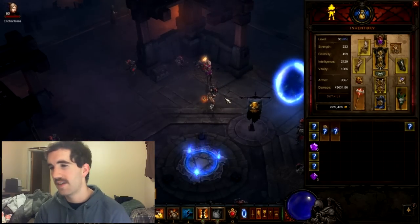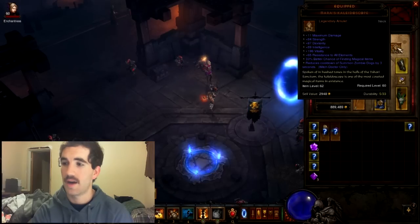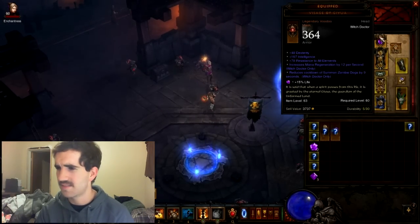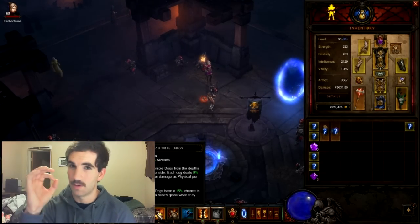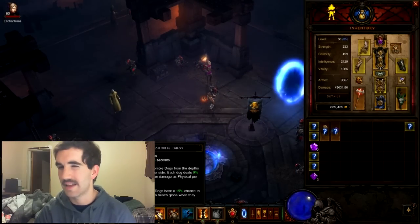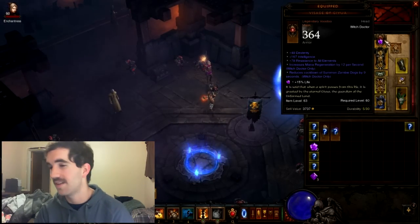There are certain gear pieces that contain a skill that reduces the cooldown of summon zombie dogs by X number of seconds. You actually need a certain amount of seconds so that your cooldown time for summon zombie dogs is at 0. Remember, you already have 25% taken off of 45 seconds — that's about 11 seconds off. So then you're going to subtract every piece of gear that has that skill — the number of seconds off — until you hit 0.